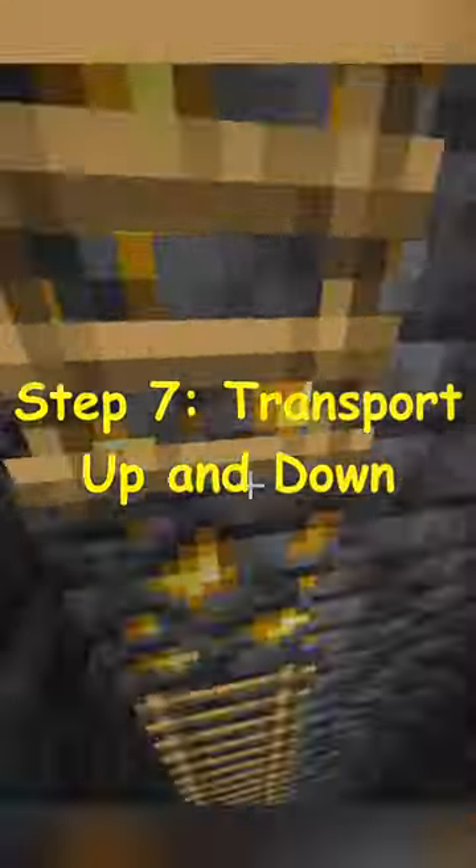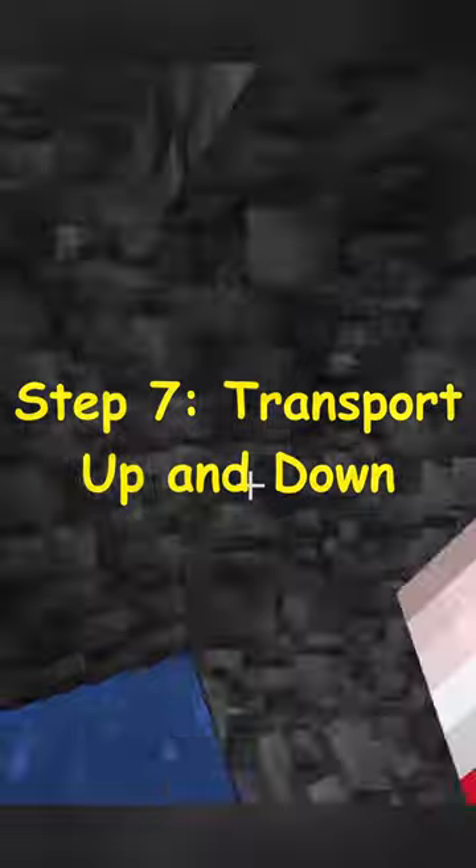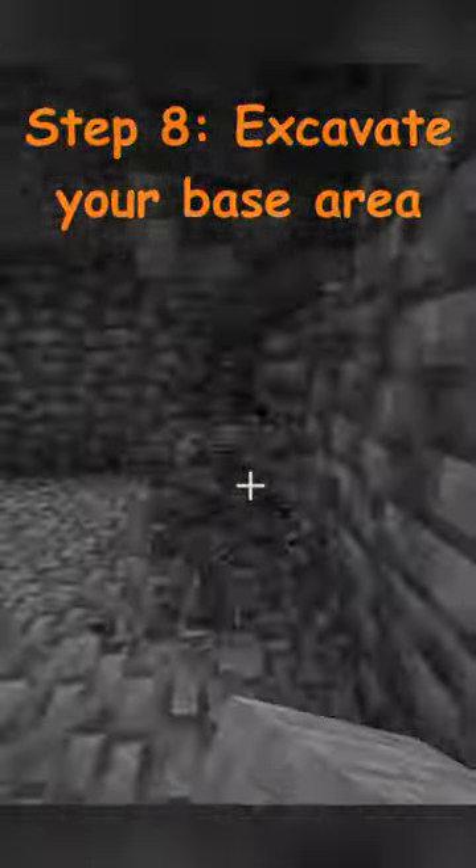Now you can add your transport back up and down. I like to use water elevators, but you can use ladders. To get down to your base from the entrance, just place water in a hole so you can get down fast.